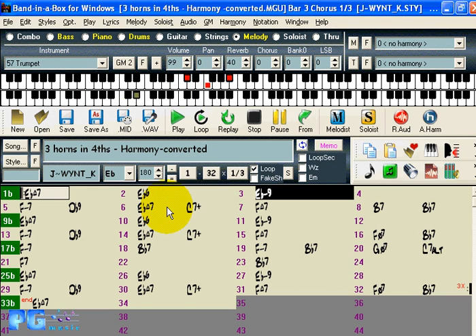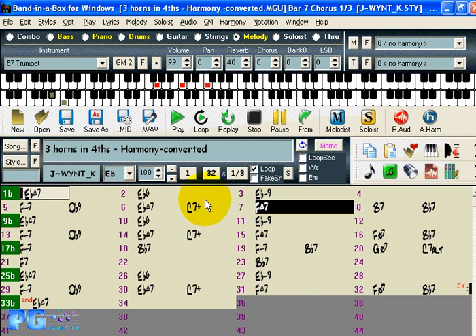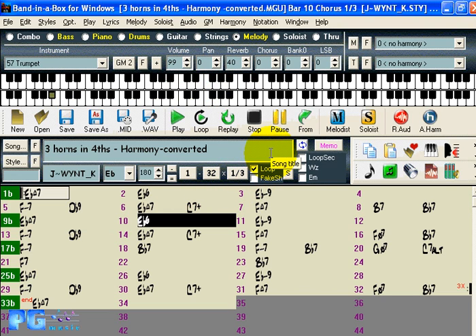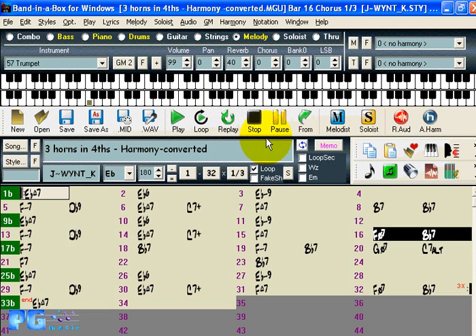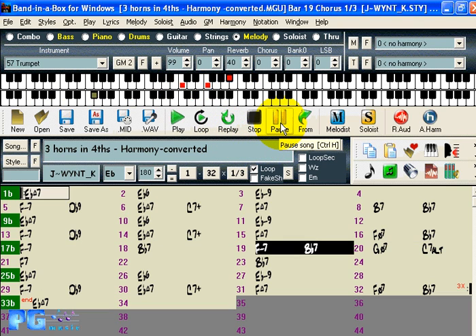Welcome to the Band in a Box 2005 demo tutorial. During this tutorial we're going to be describing the new features of version 2005. Right now you're listening to harmonies in fourths, which is one of the new features. This is a three-part harmony, which you can see up here, and we'll show you how that's generated and more in this program. So let's get down to business.